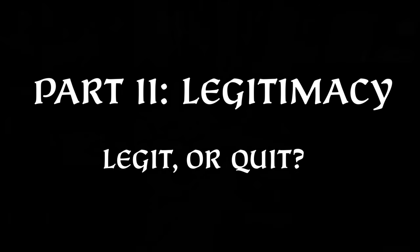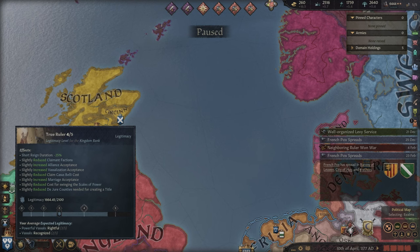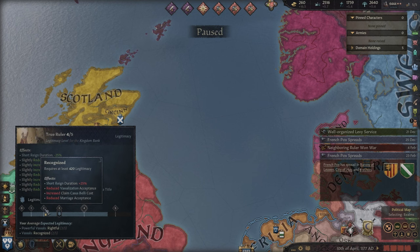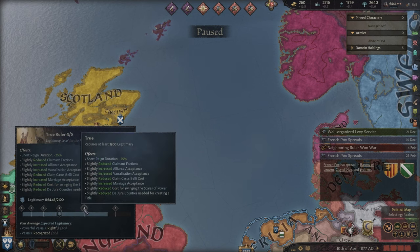Legitimacy — legit or quit? Legitimacy is another mechanic added to increase the depth of difficulty the game needed attention to. Working in a scaling bar system, I think in its simplest form it actually does okay at providing some accountability to your actions throughout the game.